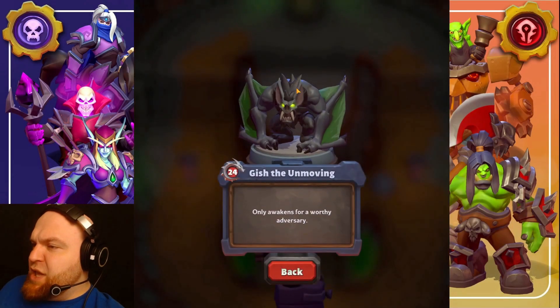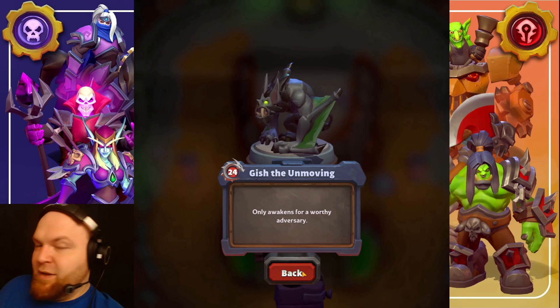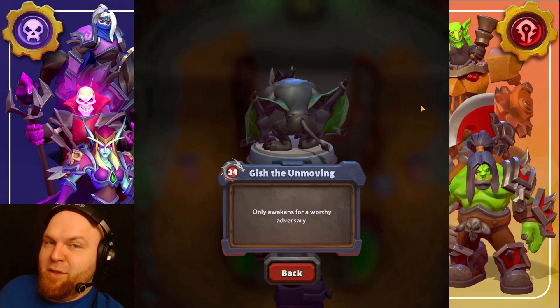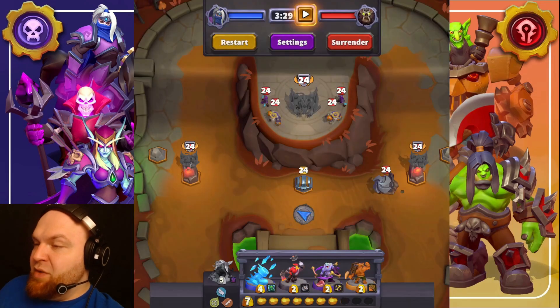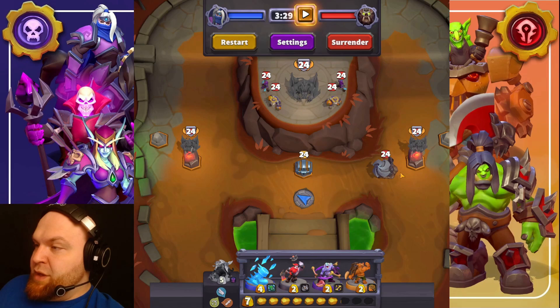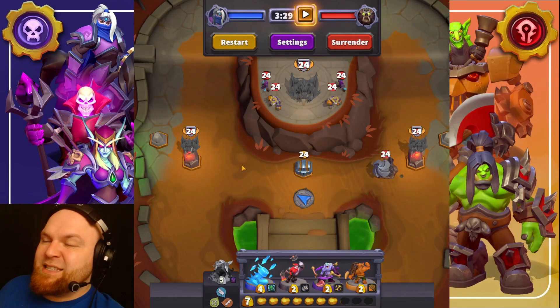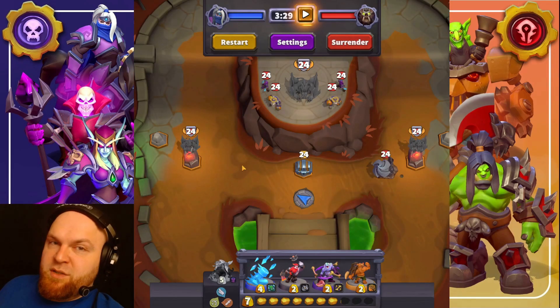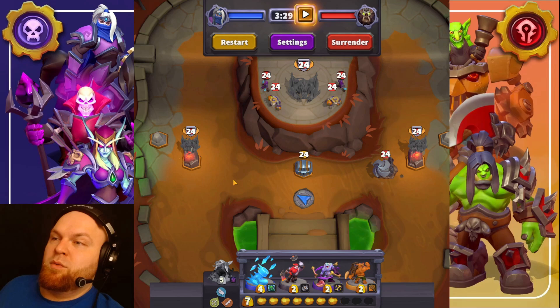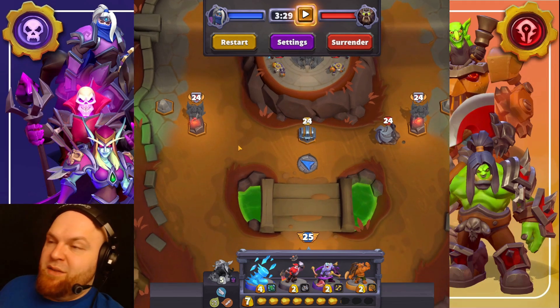Gish the Unmoving — I'm looking at the name this time because last time I called Winter Spring 'Winter Grasp.' The heroic mechanic is these two little things that are added. They are exact copies of the boss with the exact same behavior, except they're smaller — they don't attack as hard and don't have as much HP.